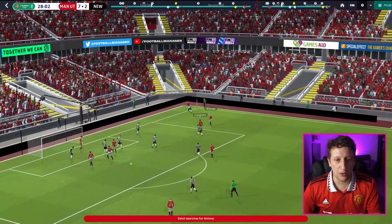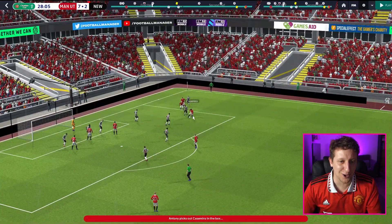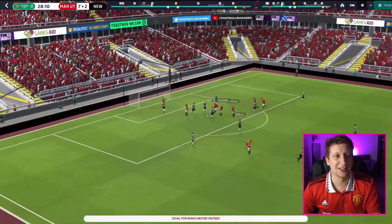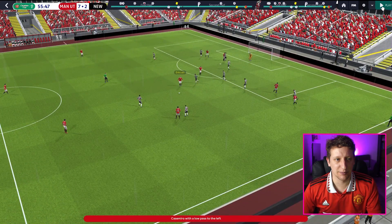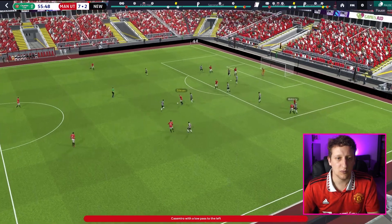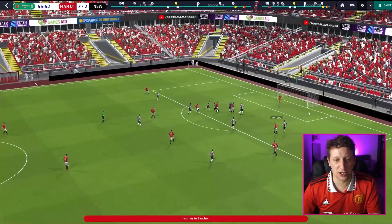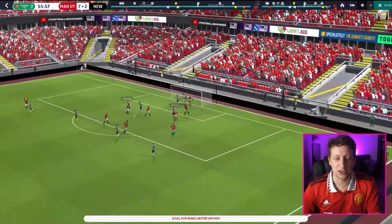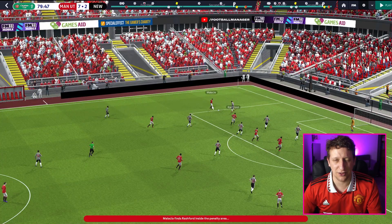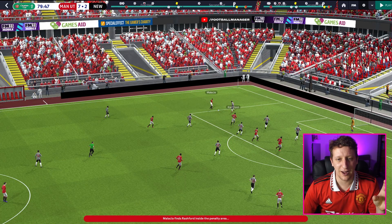Anthony hits the byline and cuts onto that left foot to tee up Bruno Fernandez - that's where we want Bruno, as that second striker especially with the complete forward dropping off. Casemiro plays a risky pass to Rashford down that left-hand side - imagine that happening. A late run from Fernandez scoring his second goal. The full-back gets forward cutting it back to Anthony. Casemiro, though playing as a defensive midfielder, is so far forward. Ericsson spots him at the edge of the area, teeing up Fernandez to smash it in.